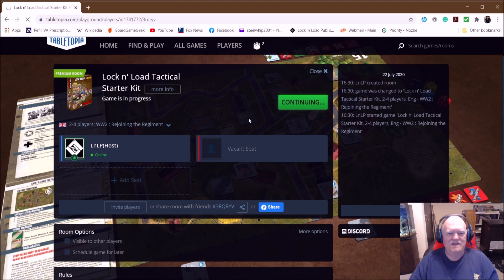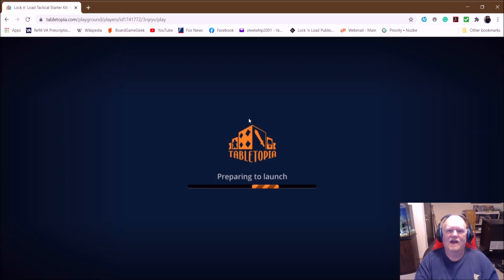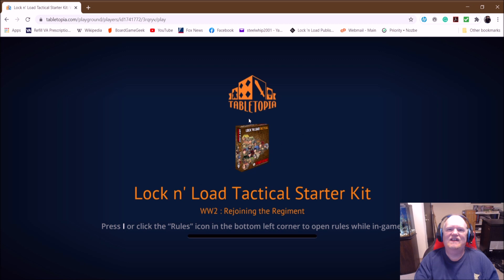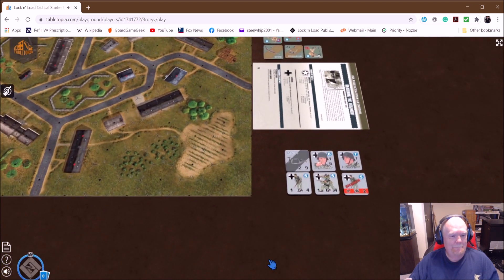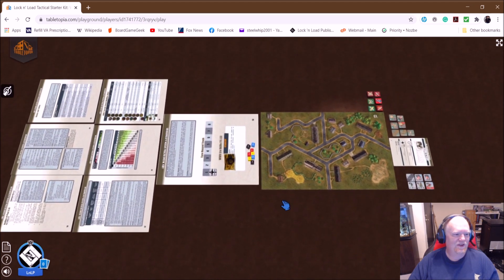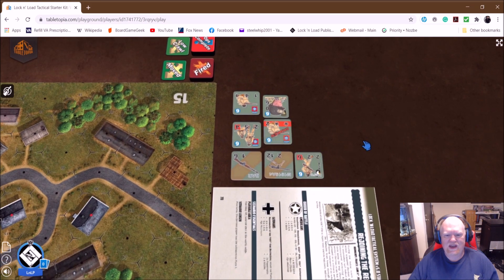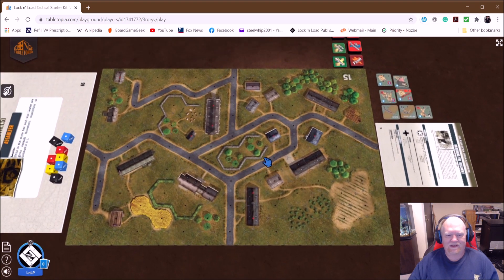It'll go ahead and load up — it does take a little bit. This is all through the web browser; I'm not using the Steam app to do this, just strictly through a web browser. It takes a little bit to load — 11 megabytes, and we're streaming it real quick. And there we go, we're right in. Look at that — that's pretty much everything you're going to need: all the charts, all the tables, the counters, the scenario card, counters for each side, your admin counters, and that beautiful Veerville map.